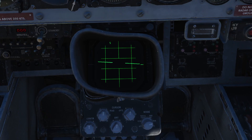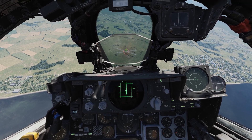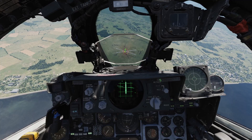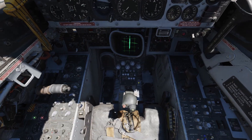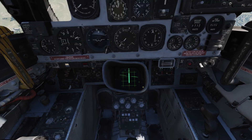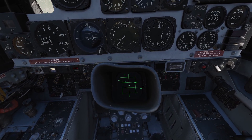Go ahead and lower your receiver gain just so that any clutter is barely showing up on your display. Here we are in active pause — we've got the pipper over the target, and at this point the pilot would call nose on. As the Wizzo, go ahead and lower your gain until you only see a little block representing the ground.